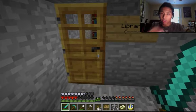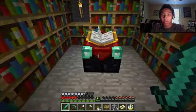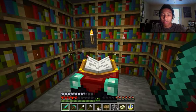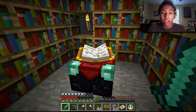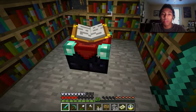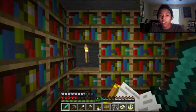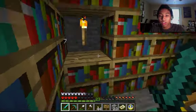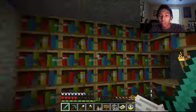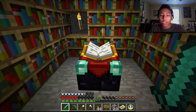This also ties in with my enchanting table I made. So here we go — to my library. I want more letters flying into it. Apparently, if you have a bookshelf around an enchanting table, it powers it up for some reason. I don't know exactly the whole deal. I don't have any more bookshelves. And that's my enchanting table, which I can actually enchant now.